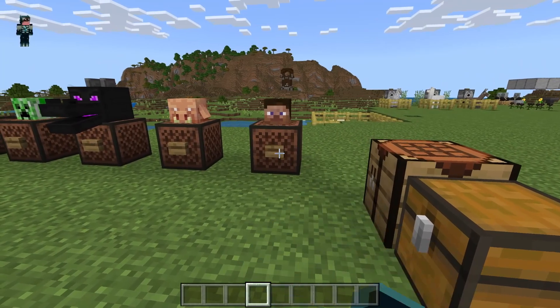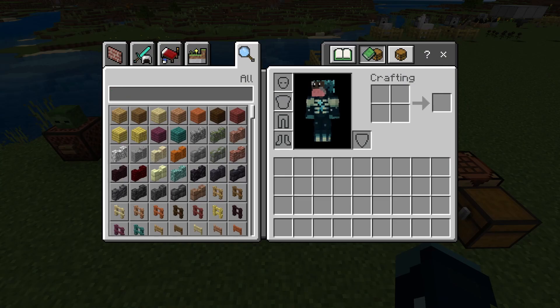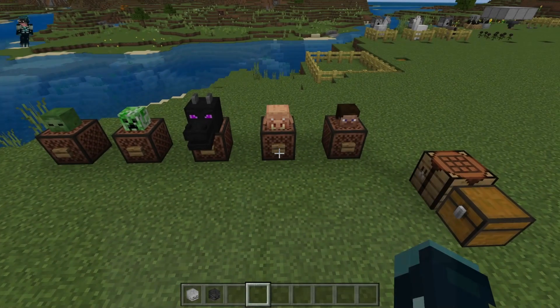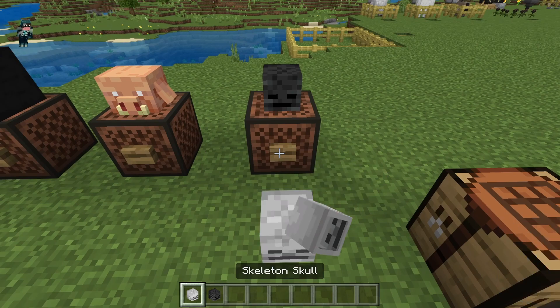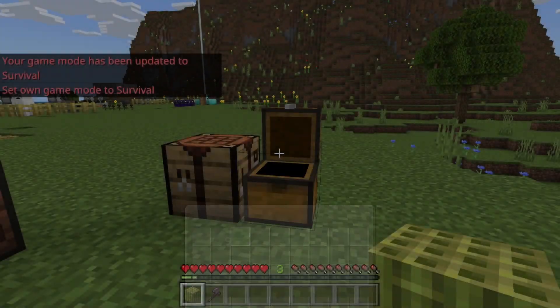This does not work with the Steve head — no noise is made. But if we go ahead and grab the skeleton skull and the wither skeleton skull, you will see what I mean by they also make noise. Both of these will make the same noise.